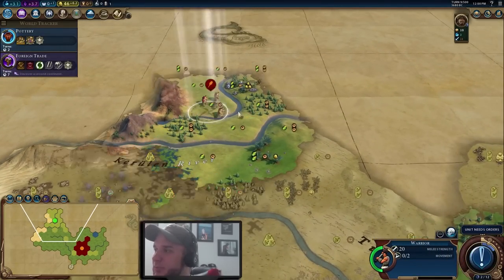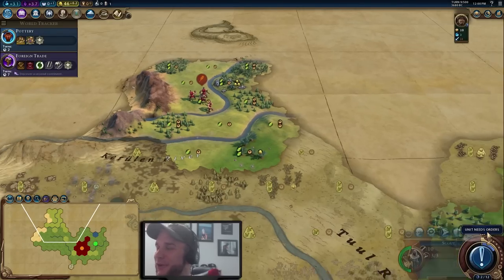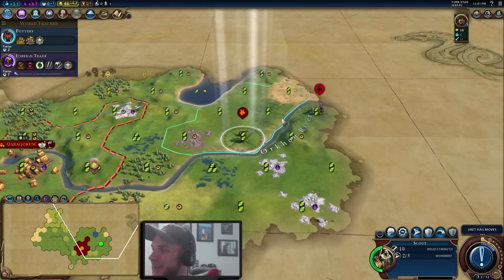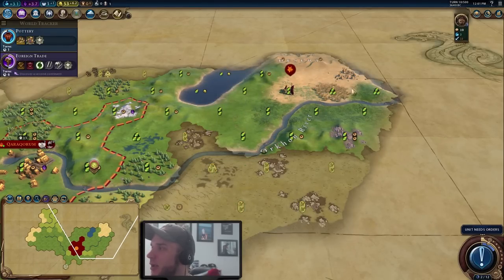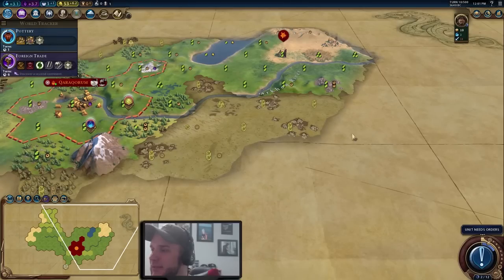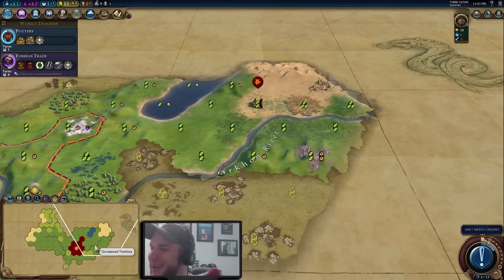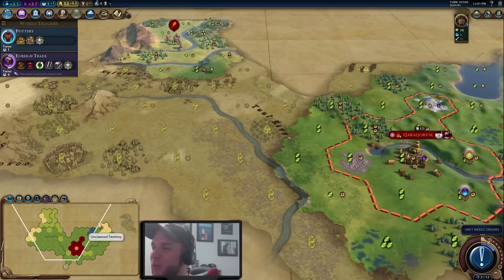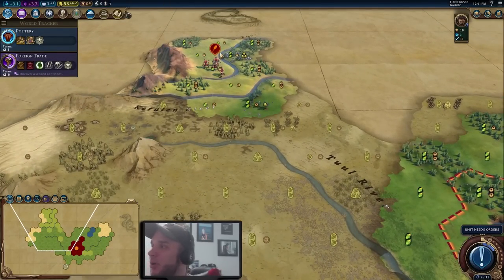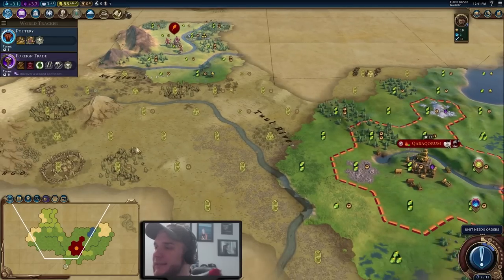We're going to keep exploring with our warrior. Our scout found some barbarians and a goody hut — but then we hear that a barb camp has spawned close by, so it's a good thing we picked the Discipline policy card. This barbarian camp happens to be exactly six tiles away from our capital, which means if we clear it we'll get three era score rather than just two.